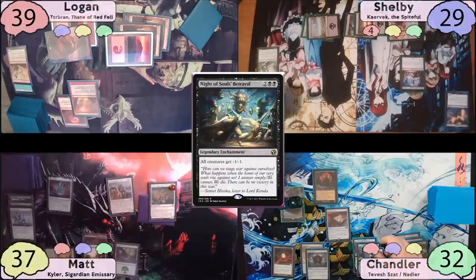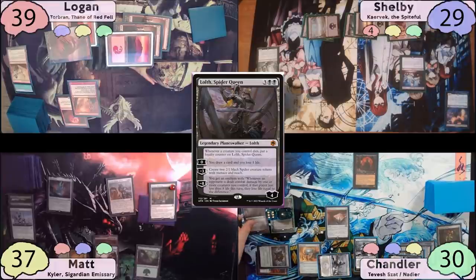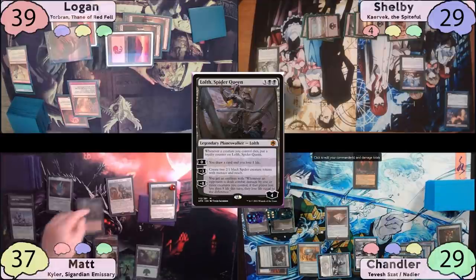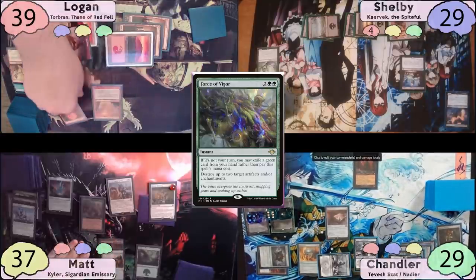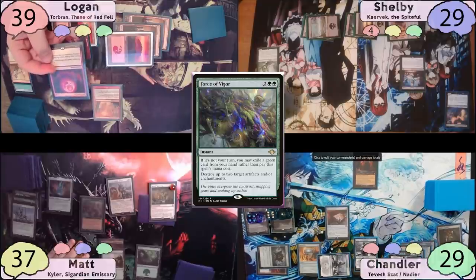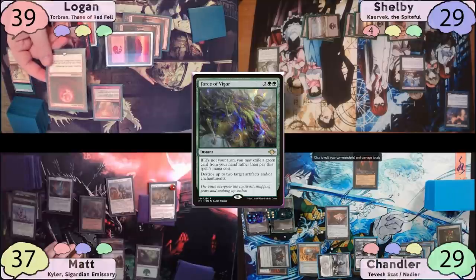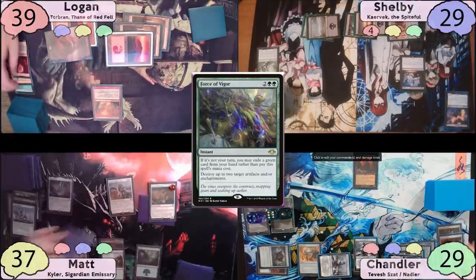On Chandler's turn, he takes two on upkeep, plays a Snow Swamp, then casts and cracks a Wayfarer's Bauble. He taps for five to cast Lolth, Spider Queen, zeroes her to draw a card and lose a life, then passes. Matt stops on end step to cast Force of Vigor, pitching Shamanic Revelation. He destroys Blood Moon and, after table discussion about Chandler's combo pieces, targets Phyrexian Altar as the second target. Both are destroyed.